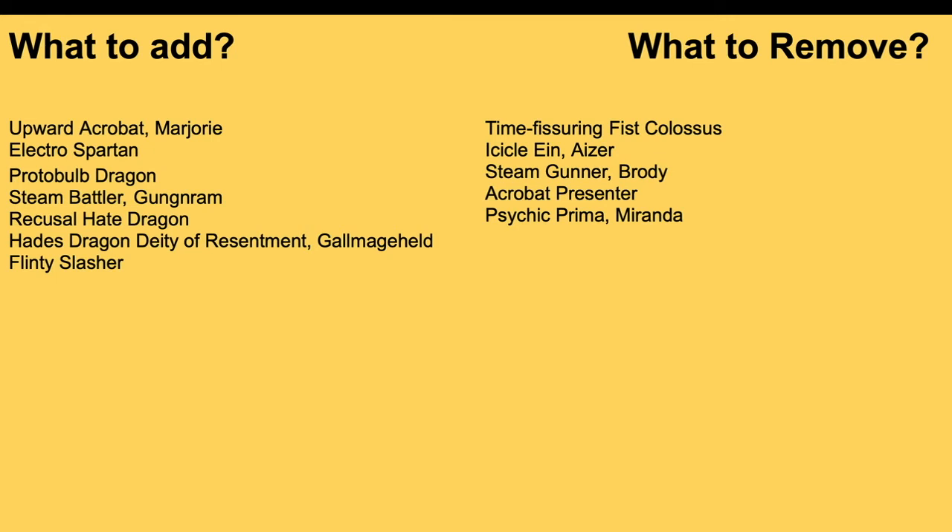Acrobat Presenter — when it boosts Bruce, Soul Charge one, and if you're in Final Rush, Soul Charge again. I don't like that because it's not a cost skill — it's mandatory when you meet the requirements. So when you boost, that's an automatic Soul Charge two with no say in it, which could bring you closer to deck out. If you need the extra soul, drop Gun Graham to two and put in Presenter, but I don't like running it. Finally, Psychic Prima — just the standard PG to remove. Hate Dragon is definitely better than this. And if you're wondering about Diablos Boy Eden, he's $14 a copy — even removing all four Hate Dragons, you'd only afford one, and there's no point getting rid of everything for one copy.